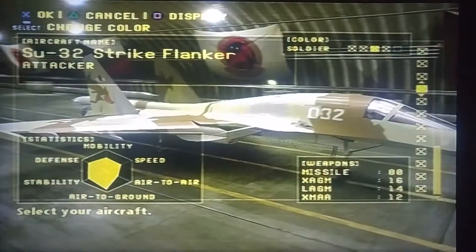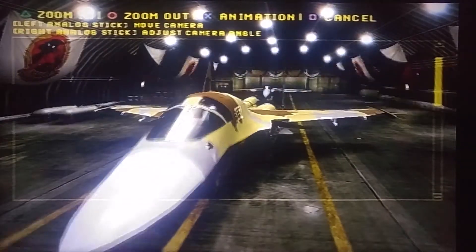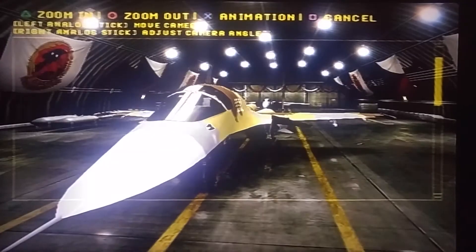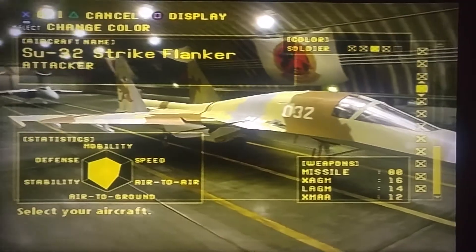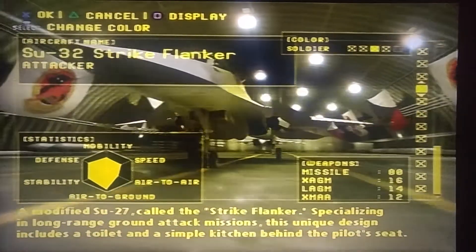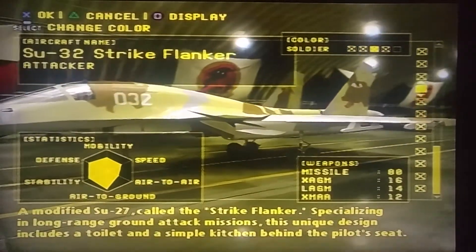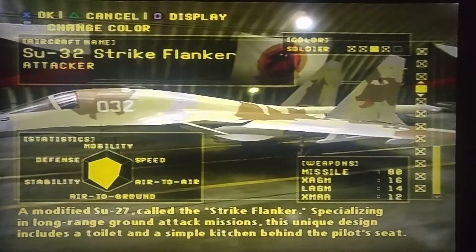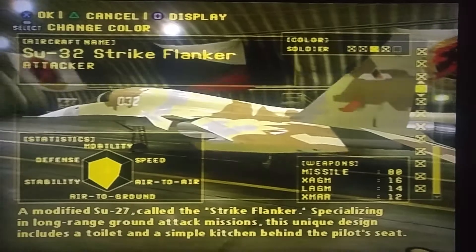Today's jet is the wicked awesome SU-32 Strike Flanker. I always thought this thing looked really strange — look at the size of the schnoz on that thing. This thing is basically a steroid SU-27. It's a modified SU-27 called the Strike Flanker, specializing in long-range ground attack missions. This unique design includes a toilet and a simple kitchen behind the pilot's seat. Like, what?